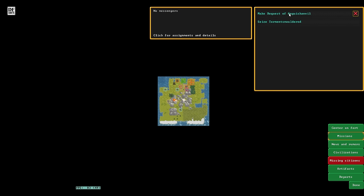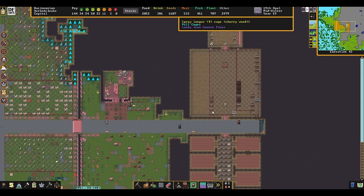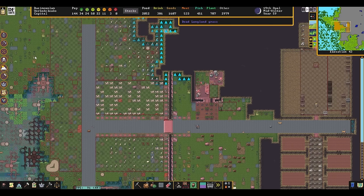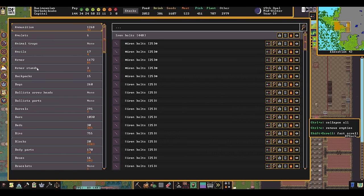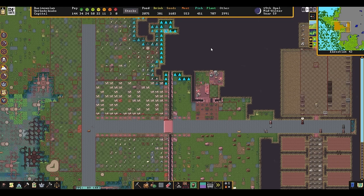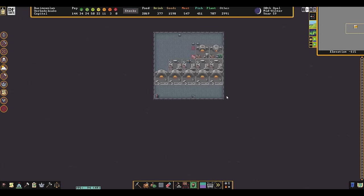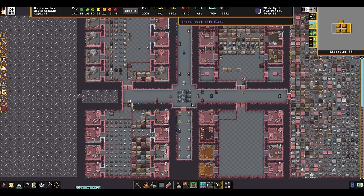Population at 145. Mission is still there. Let me explicitly cancel that old request. Nothing exciting in our traps, no more goblinite. Our iron bars — I bet this count has gone down a bunch. Iron bars at 500 and some — we're definitely consuming our iron bars, but we still have so much stored up we really don't need goblinite. Still a little upset we didn't get a trade caravan. Other than that, everything's going well.